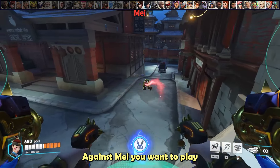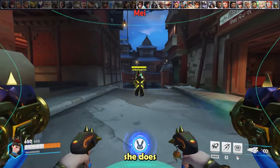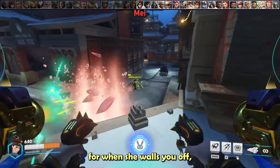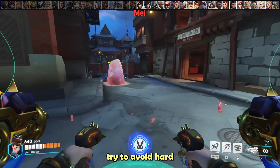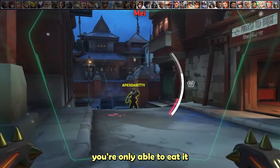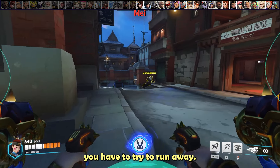Against Mei, play outside of her freeze range. With the freeze mechanic changed, she still does significant damage at around 100 damage per second. If you find yourself close to her, save your boosters for when she walls you off so you can get heals. Overall, avoid hard engaging on her unless she uses both wall and her ice block. If you track her blizzard, you are able to eat it, but only while the projectile is in the air — once it's on the ground, you have to run away.